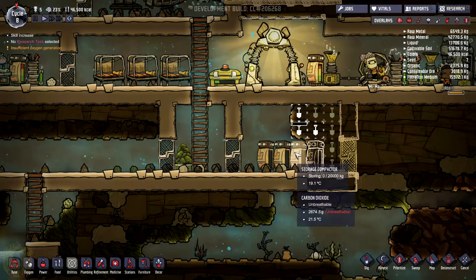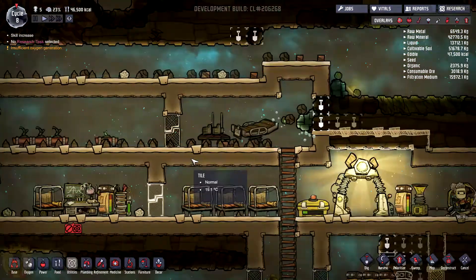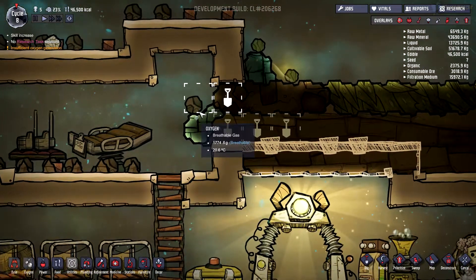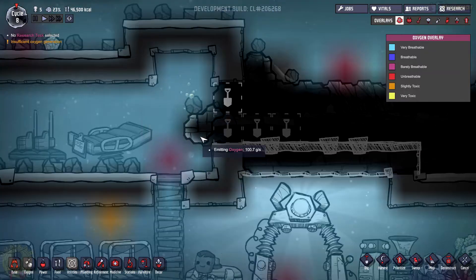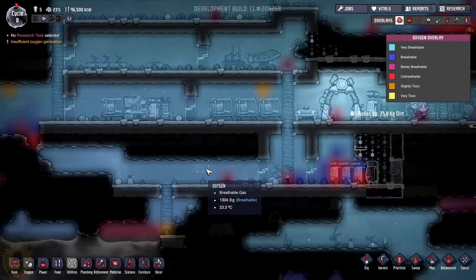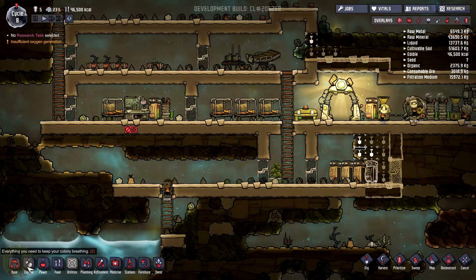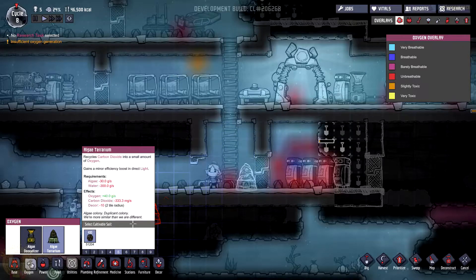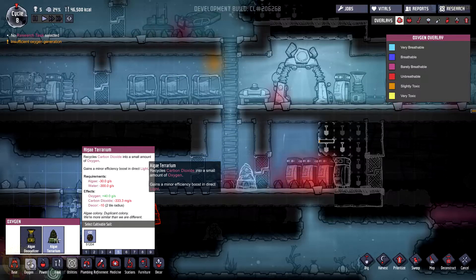I guess we're a bit short on oxygen here. And these blocks are not there anymore. So we're going to begin to be in trouble — I need to add more ways to produce oxygen. I'm going to go with more of these. These are not really as efficient, but at least they're not using so much. They're going to recycle carbon dioxide into small amounts of oxygen, so we don't really need to use algae. We just need a bit of water.